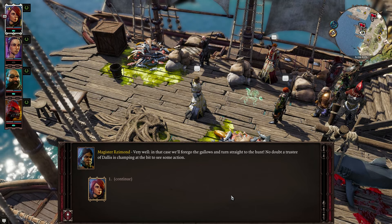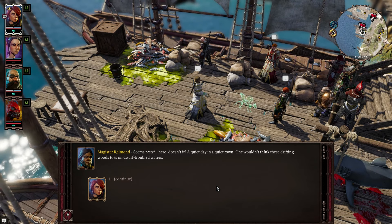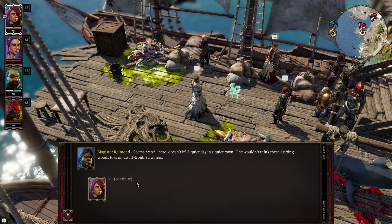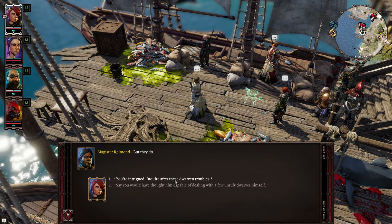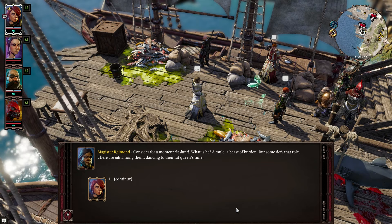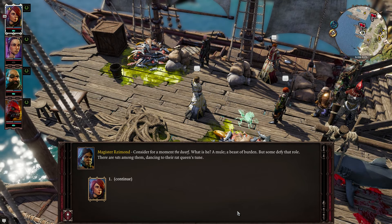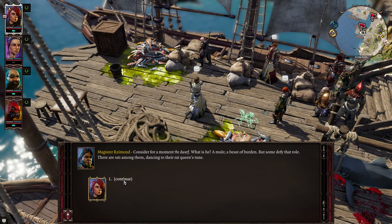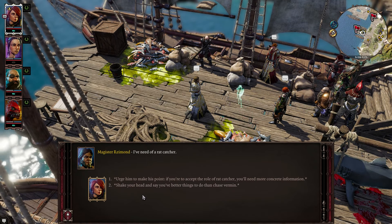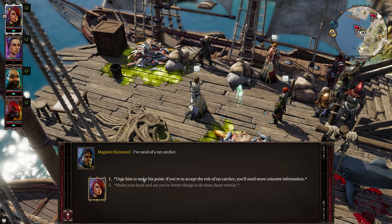No doubt a trustee of Dallas is champing at the bit to see some action. Seems peaceful here — a quiet day in a quiet town. One wouldn't think these drifting woods toss on dwarf-troubled waters, but they do. You're intrigued — inquire after these dwarven troubles. Consider the dwarf: what is he? A mule? A beast of burden? But some defy that role — there are rats among them, dancing to their rat queen's tune. I've need of a rat catcher. Urge him to make his point.